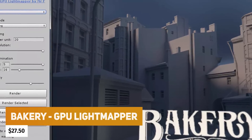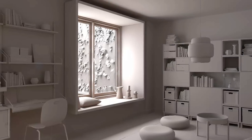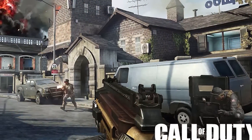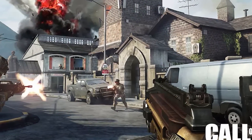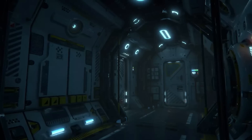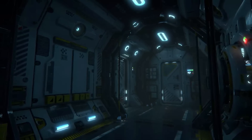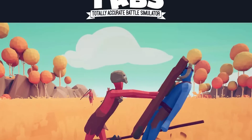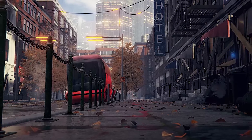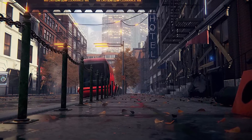The next one is actually one of my favourites: the Bakery GPU Light Mapper, one of the highest-rated assets that people don't always know about. Discounted at $27.50, it replaces the light mapping in Unity with a production-ready, high-end GPU light mapper. Just remember it doesn't support AMD-based cards — it uses your GPU's ray tracing features and supports lots of Nvidia technology, and it can speed up baking times by an unbelievable amount.